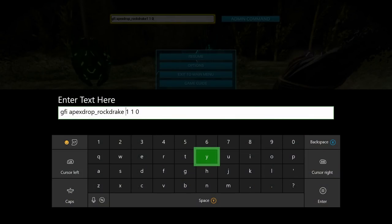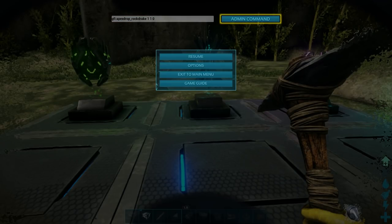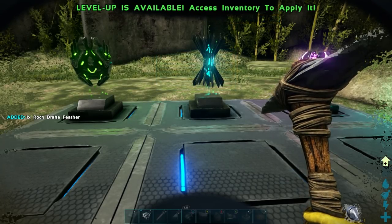Next up we're going to need a rock drake feather. That command is GFI space apex drop underscore rock drake space 1 space 1 space 0. After you have that typed in, go ahead and hit enter and look on the left hand side of your screen. Rock drake feather was added.